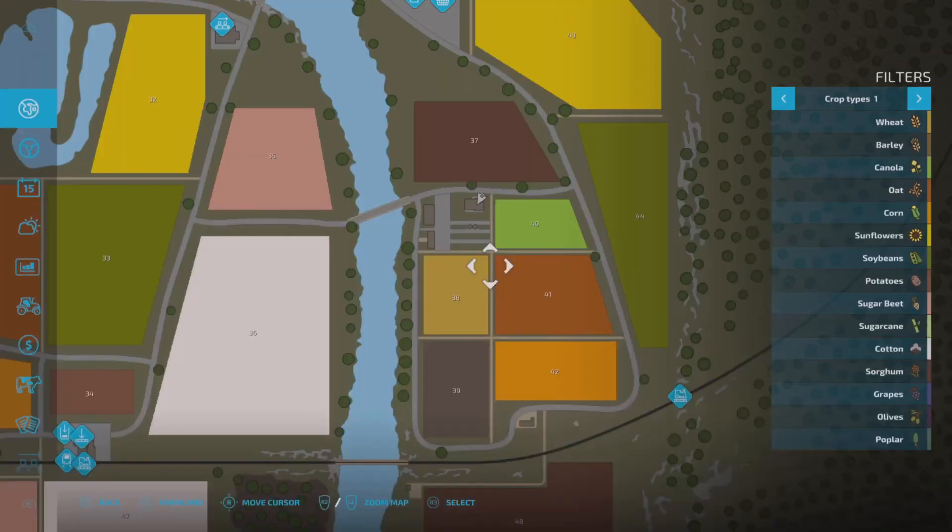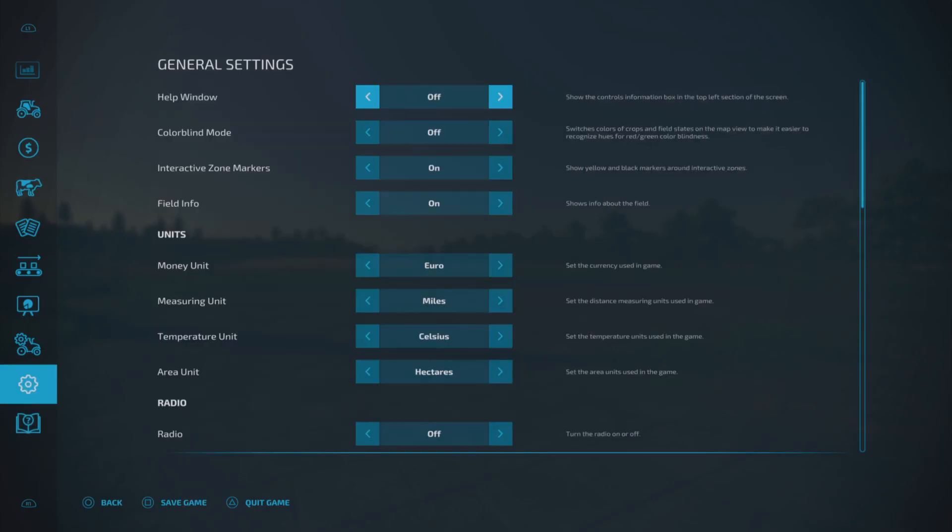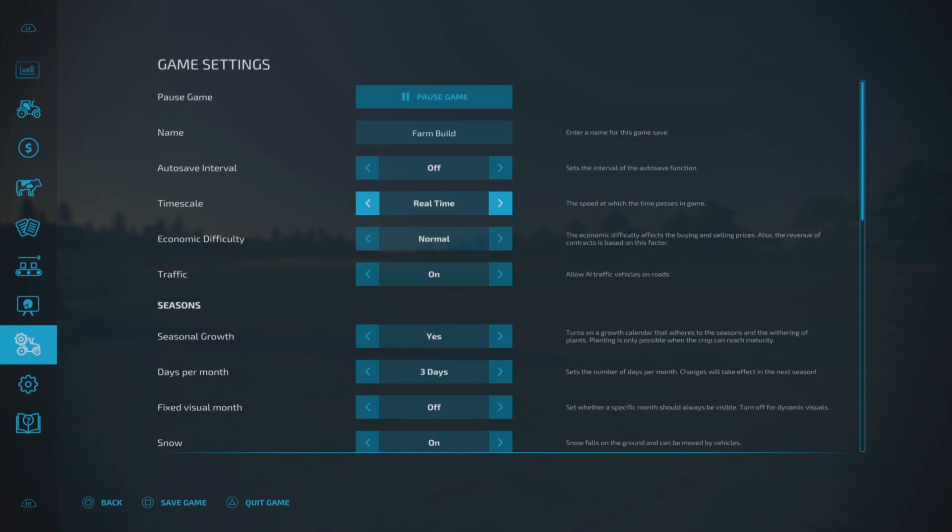I'll talk you through some settings. At the minute I've got real time whilst we're building the farm up. When we start actually playing, I'm going to try around 10 times. What I want to do is have each game day correspond to each episode — as it starts getting dark on the farm, that'll come towards the end of the episode. We've got a times 6 and other options too. Normal economy, traffic on, seasonal growth on, and three days per month to split the months into three sections.